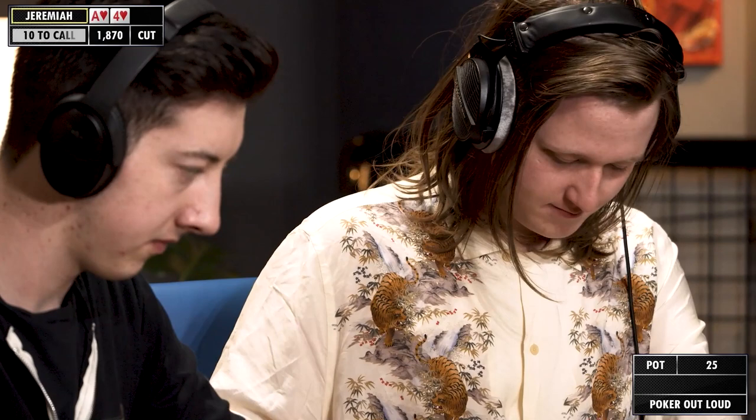Action picks up with Jeremiah finding a standard open from the cutoff with ace-four of hearts. This hand in the cutoff is just an easy raise. Being in the cutoff and not the button, I'm going to make a slightly smaller raise and just do 25.